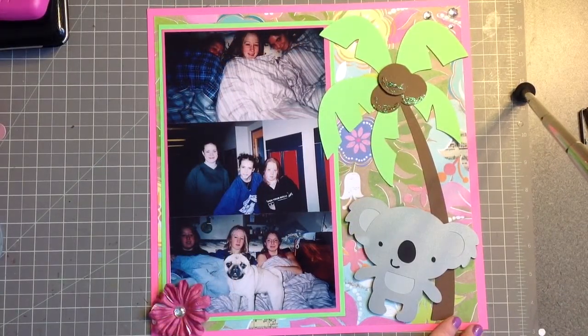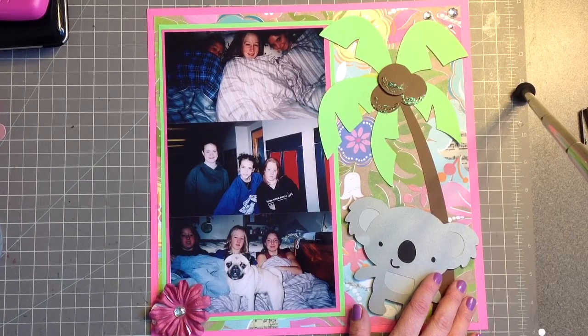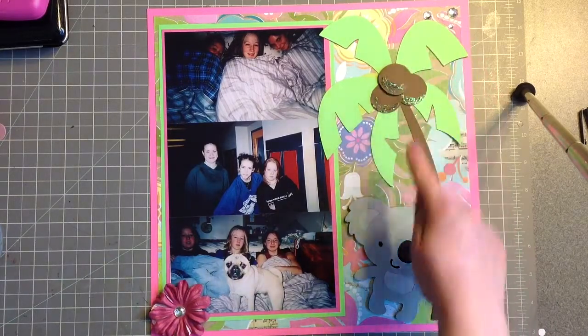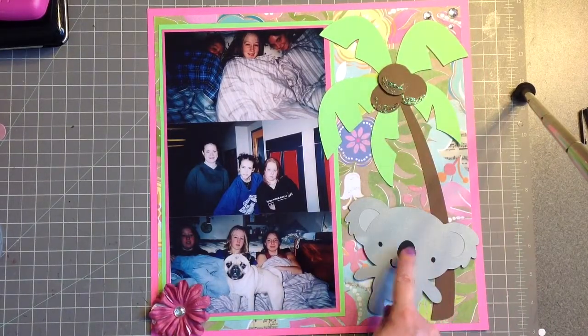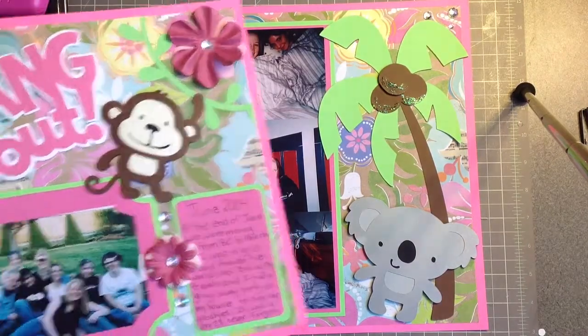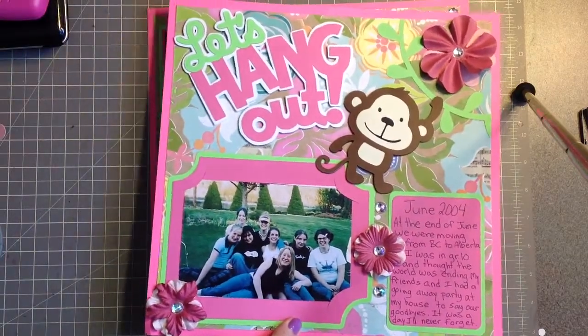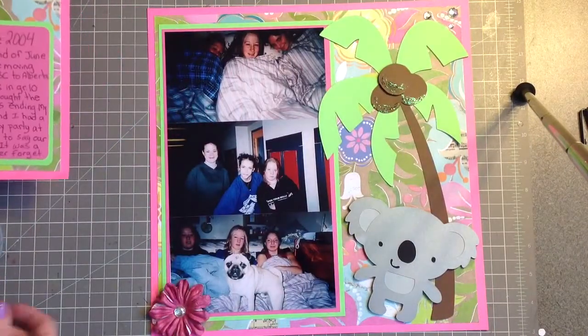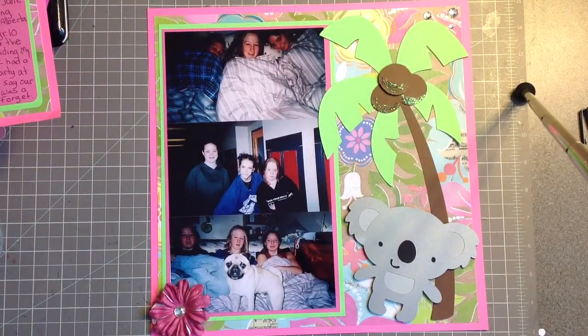I'm back with my layout. All I did was I added three little rhinestones here. I popped up this coconut and the Koala, and then I added two pink flowers again with a rhinestone, just to kind of tie into the seam. And now I have a two-page layout. I'm really happy with this — I'm glad I decided to turn it into a two-page layout, and I think it will look really cute in my scrapbook album.